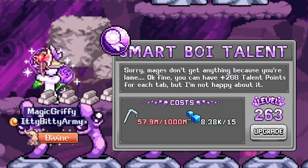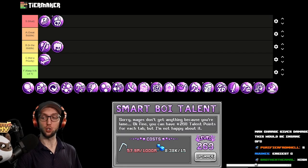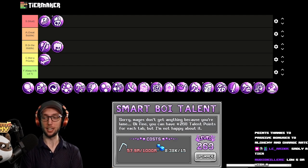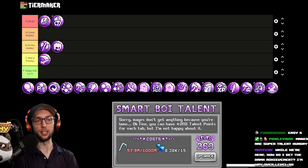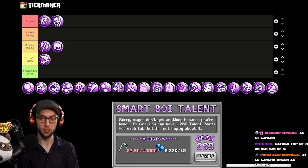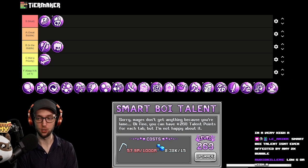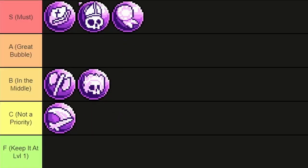A linear bubble known as Smart Boy gives talent points specifically for the mage, and it costs Sippy Straws. Arguably, this is one of the best talent point bubbles you can get in the game because mages are incredibly talent hungry and require some of the most funding in the game. If you're actually planning on pushing with ES and Bubo, you 100% need this. It does only affect one character, but this one's chef's kiss. Bottom of S tier.